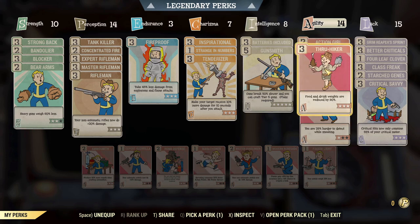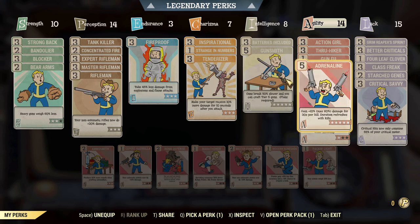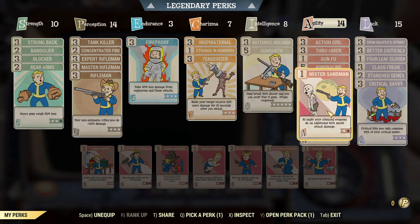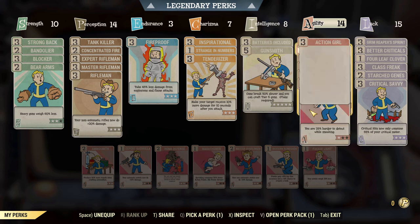In the Agility tree we have Action Girl, Thru-Hiker for weight reduction on drinks and food, and Gun-Fu rank one. More often than not things die pretty quickly. Adrenaline is one of the best perks for any build, giving that 60% damage bonus. Mr. Sandman gives extra damage from stealth attacking, and one rank of Sneak just to make myself a bit more sneaky. This build can be used both in and out of stealth.